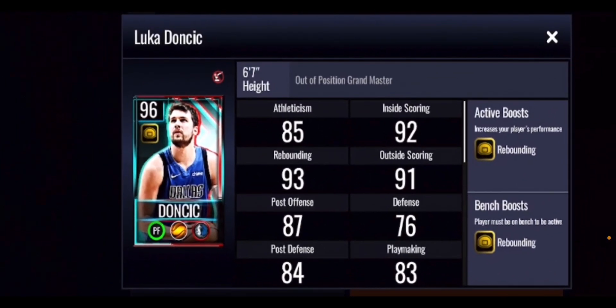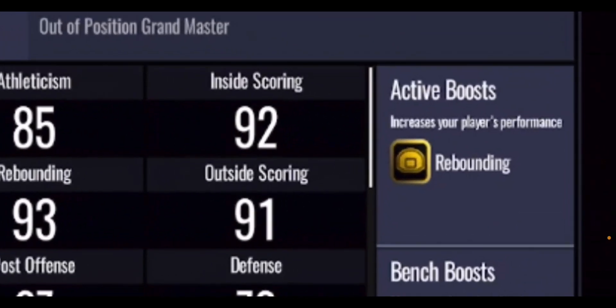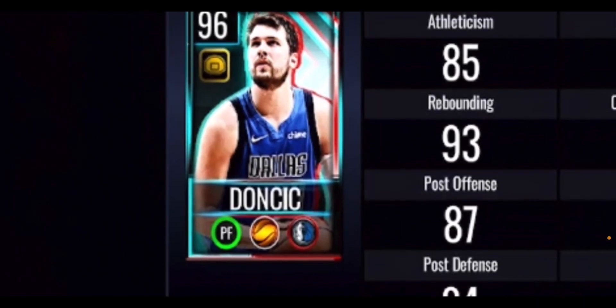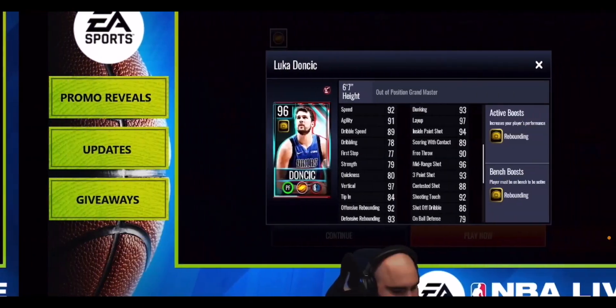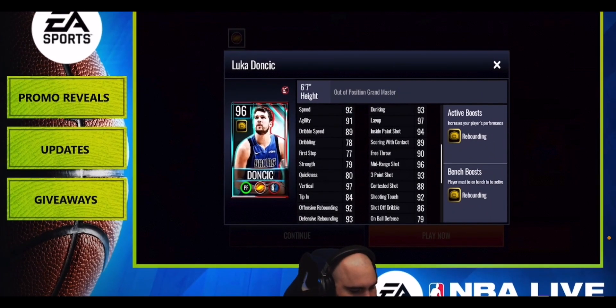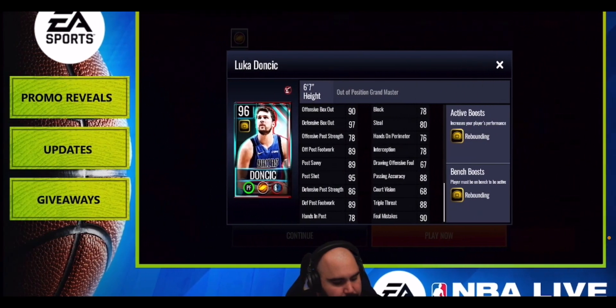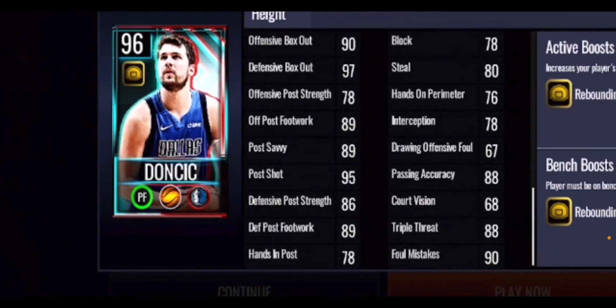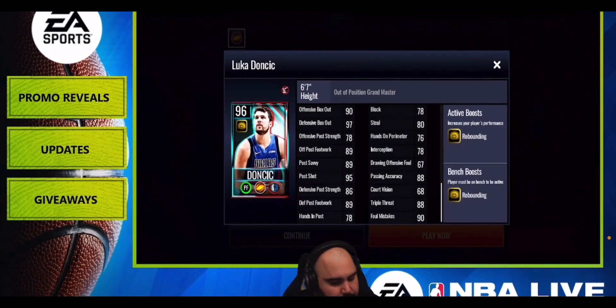We've been waiting a while for a Luka card. The 96 overall Luka Doncic grandmaster gives a rebounding boost and is at power forward — he'll likely be playstyle select. His stats: 92 speed, 91 agility, 92 offensive rebounding, 93 defensive rebounding, 93 dunking, 97 layup, 93 three-point shot, 96 mid-range shot. He also has 90 offensive box out and 97 defensive box out, 78 block, 80 steal, 88 passing accuracy, and 89 off-post footwork.